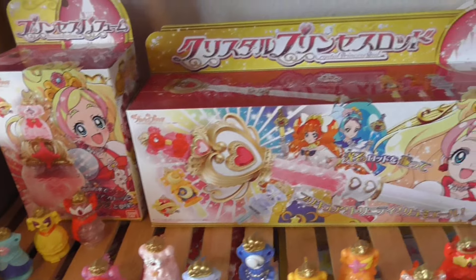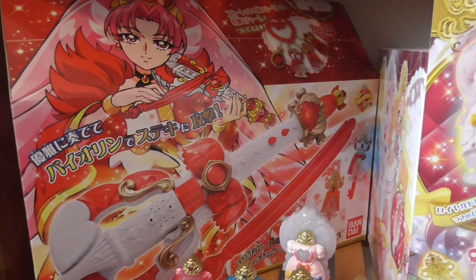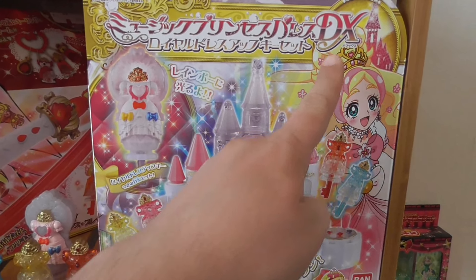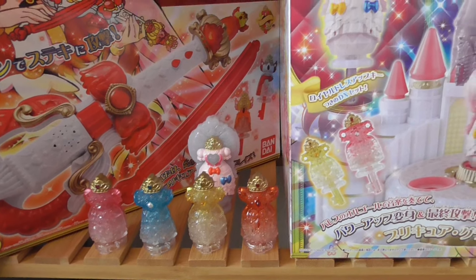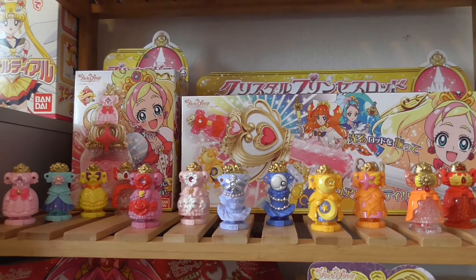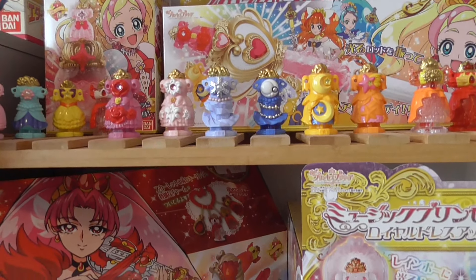That key also works with the Princess Perfume. Going further down, there is the Scarlet Violin and the Music Princess Palace in the deluxe edition. This deluxe edition includes the Royal Key — available separately if you buy the normal version — and the four premium keys: Sakura, Sango, Ginga, and Sun. I still watch Go! Princess Pretty Cure — I just love the whole concept of dressing up as princesses, and the concept of the keys and everything.